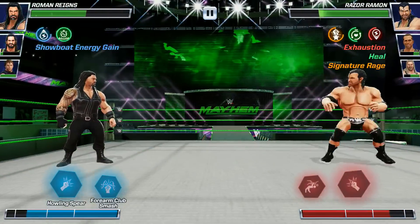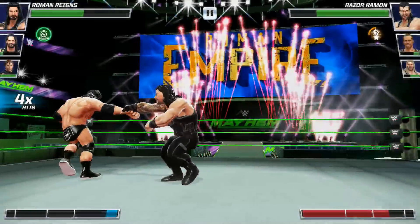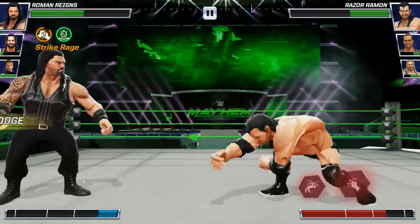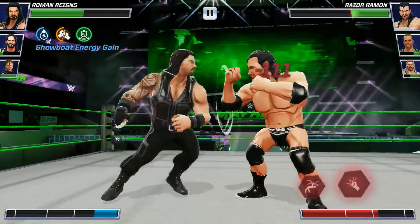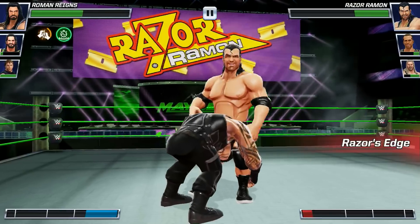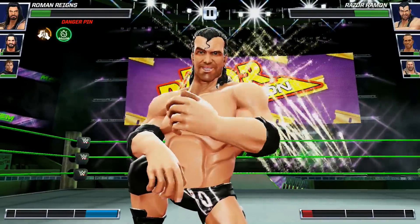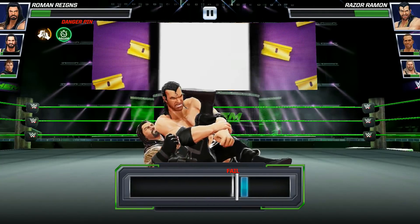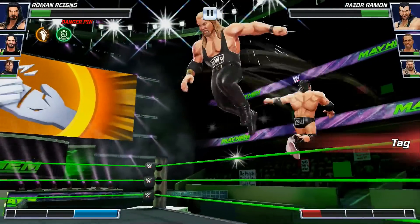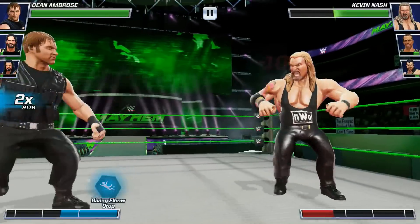Look at this — Razor Ramon does have the heel. Can we get the powerplex out? It's the pinball bomb from Roman Reigns — getting confused with Seth Rollins' powerplex. The showboating didn't pay off. Gonna have to tag out the big dog — he's in danger of being pinned. Let's kick out of the pin. Switcheroo — we definitely need to tag out. And we get to see the lunatic fringe, Dean Ambrose.